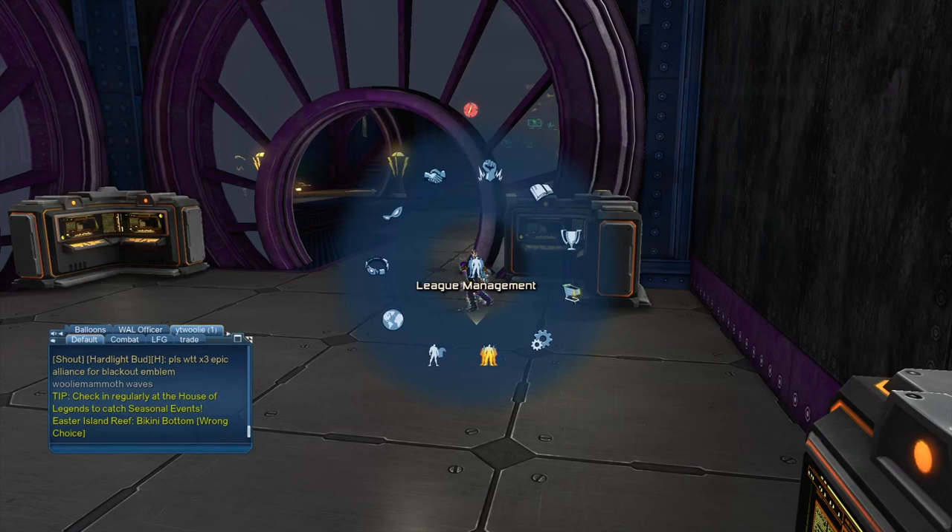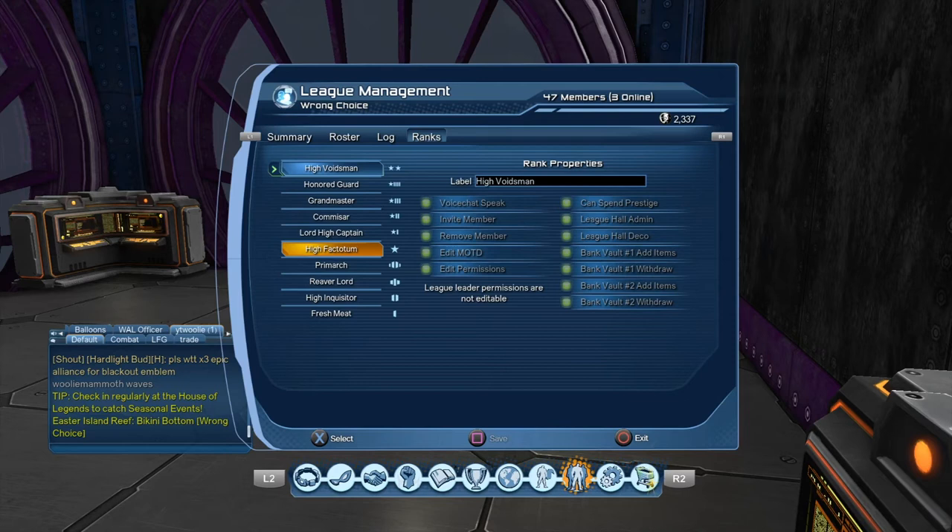The way we set up bank two is that you have to be a certain rank in our league in order to pull something out. How you obtain this rank: you basically just stay in the league and you play from time to time, and then hopefully you group up with us. Once you reach that rank, you're a trusted member. Typically I get somebody to this rank within 30 to 60 days. I always monitor who's playing, who's not playing, when's the last time they logged in. Then I will promote them accordingly — you always start out as a fresh recruit, then High Inquisitor, then Reaver Lord, and so on until I feel like you're a trusted member. Then we get you to the second tier where you can pull stuff out of Bank Vault 2.